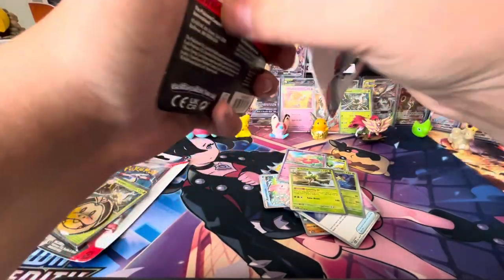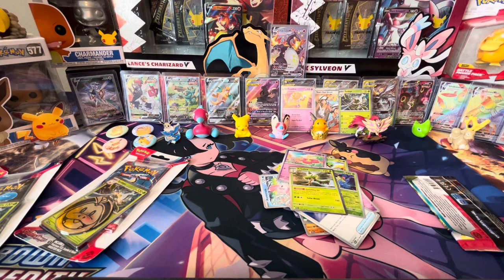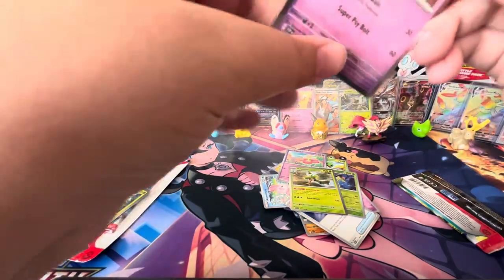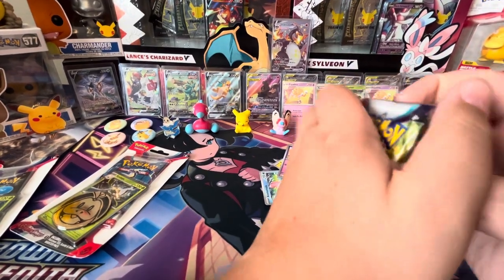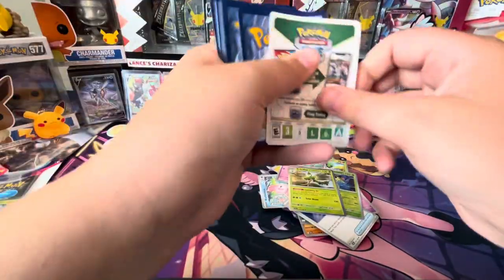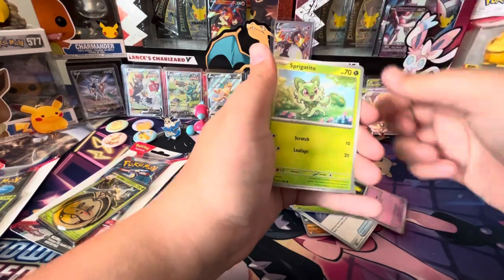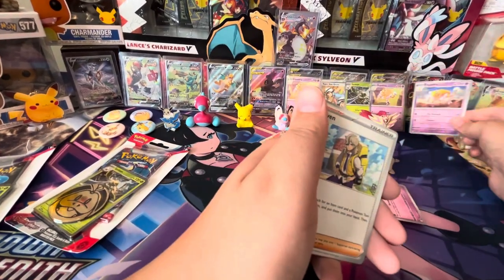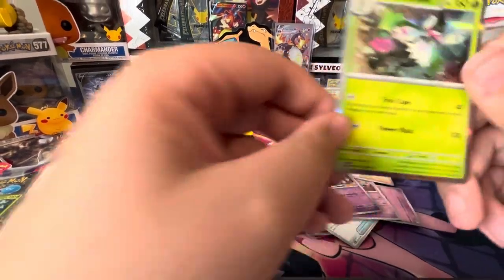Now we got another Espartha one. So far Espartha is winning. We got Shuppet, Sprigatito, Houndour, Drifloon, Ultra Ball, Espartha, Arven, Greavard Reverse, Spiritomb Reverse, and a Maushold Hollow.